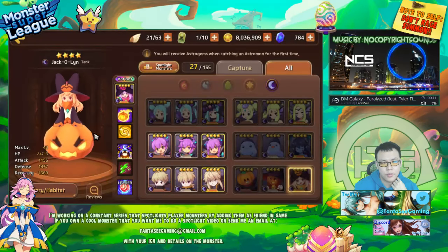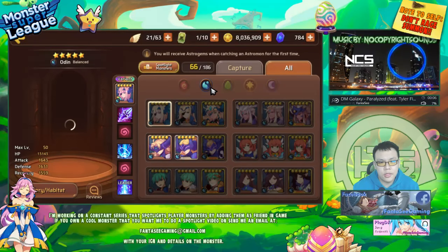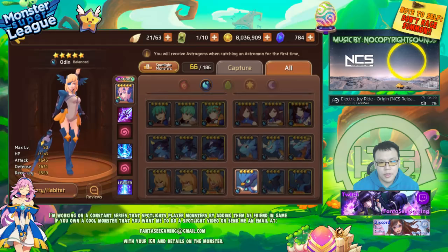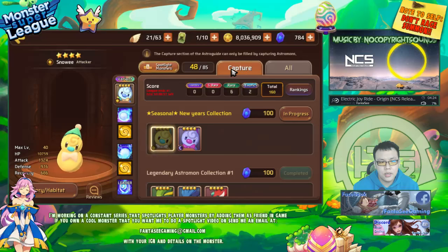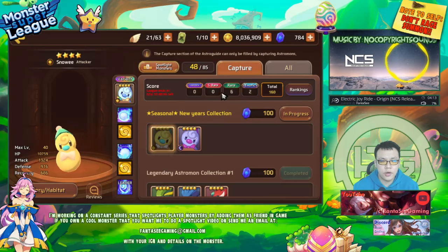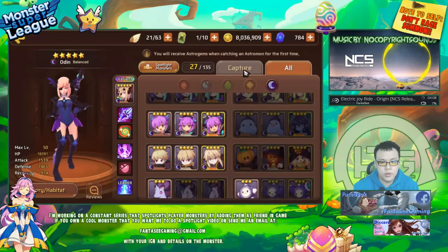I can't even look at dark Jack - I think she's HP typed right? Yeah she's tank type, she's HP typed, and so is water Persephone. Dark July is balanced type so she's not the best. But the good thing about her being balanced type is you can build her with crit rate, and if you have some attack sub stats it actually makes her hit a lot harder. Her first skill is not aggression-based, and she is a dark type monster so higher crit rate does do a little bit more.